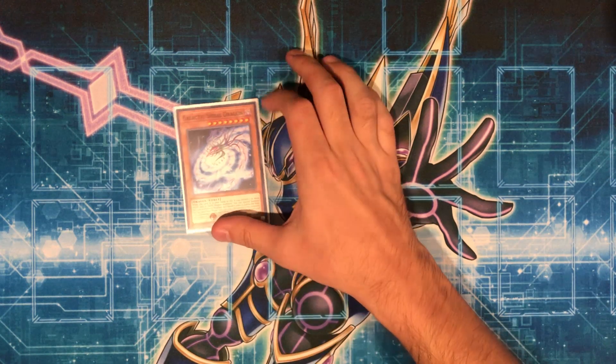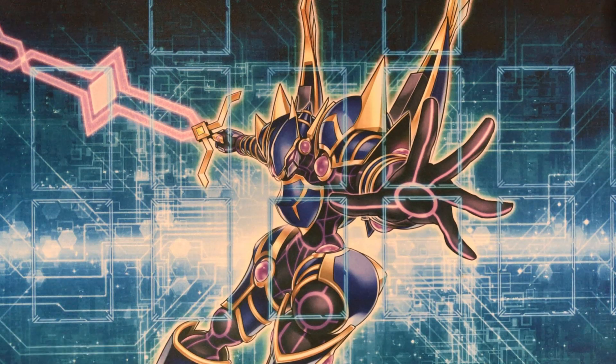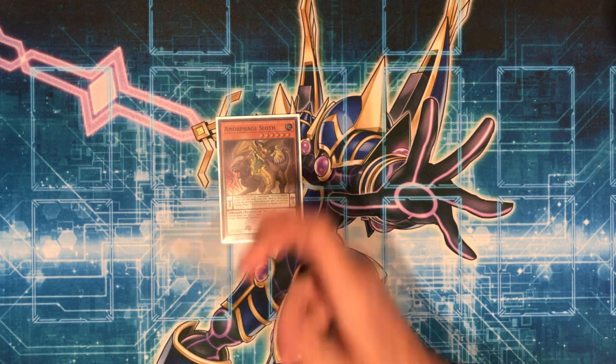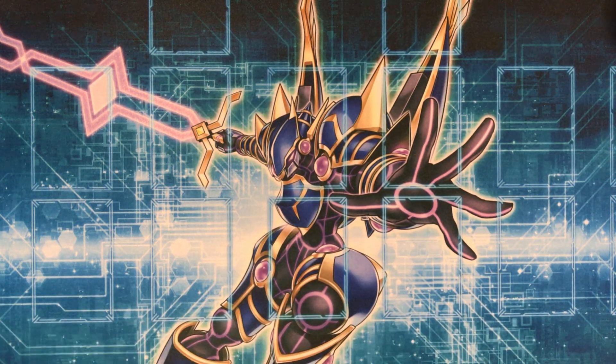1 Spiral Dragon is like my Red-Eyes Metal Dragon — it helps me make Rank 8s. The 1 Sloth, which you can also search off Revolution Dragon if needed, is mainly here to summon off Hieratic Seal. Then we get into the Magician engine of the deck.